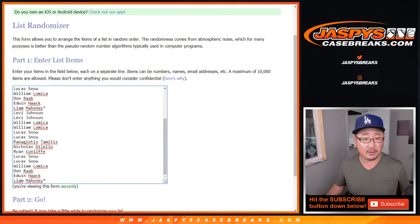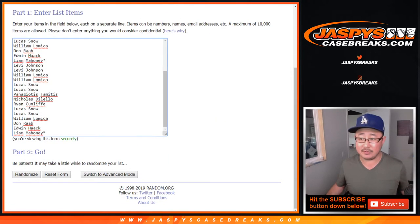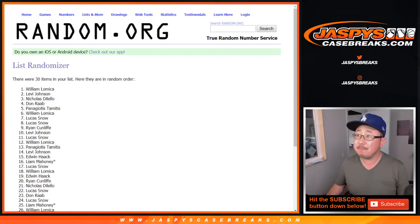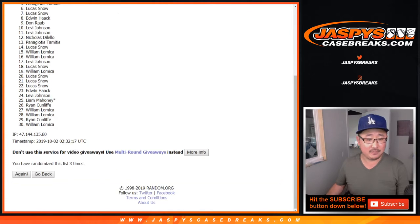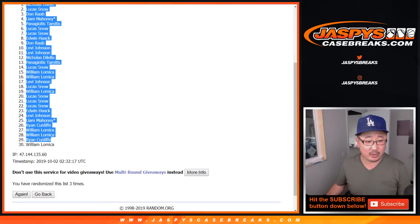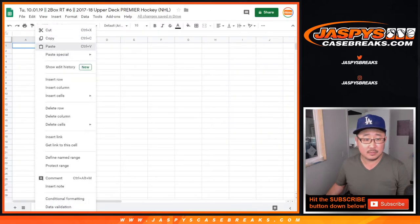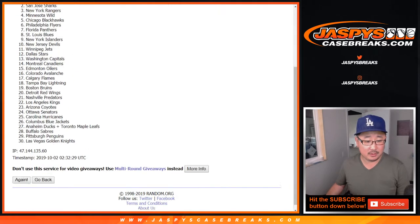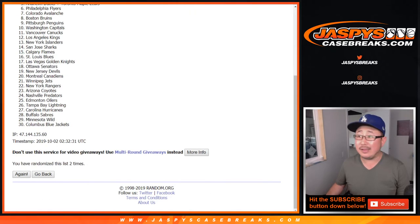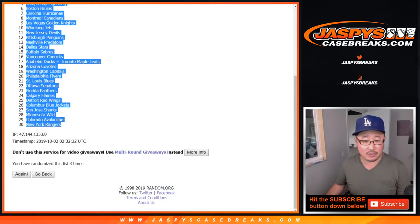All right, thank you. Here we go. Two and a one, three times for each list. We got Nicholas down to William. Two and a one, three times for the teams. We got New York Islanders down to the New York Rangers.